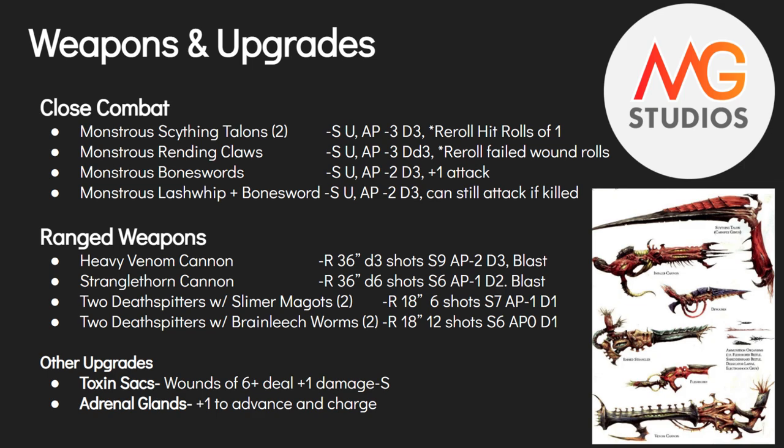He also has a couple of ranged weapon options. The Heavy Venom Cannon is 36-inch range, D3 shots, strength nine, AP minus two, damage three, and it is blast. The Stranglethorn Cannon is more anti-infantry: 36 inches, D6 shots, strength six, AP minus one, two damage, also blast. You can also take twin Deathspitters with Slimer Maggots — that's what the Flyrant tends to use. The Slimer Maggots version is 18-inch range, six shots, strength seven, AP minus one, one damage per gun — and you can take two of them for twelve shots total.